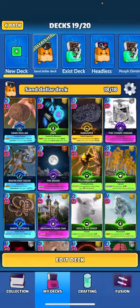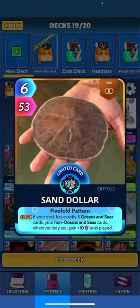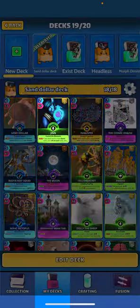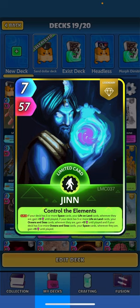It's kind of like Talos but for exactly five instead of exactly nine, which I think is pretty neat and works perfect with Gin. Gin - when played, if your deck has five or more space cards your life on land cards get plus 15; if your deck has five or more life on land cards your oceans get plus 15; and if you have five or more oceans your space cards get plus 15.